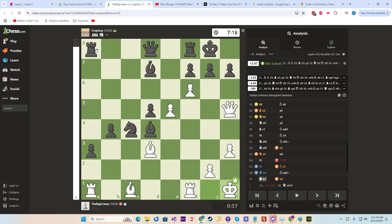We're up. He's got one, two, three, four, five, six pieces. We've got one, two, three, four, five. And we're up four points here because of our pawns.